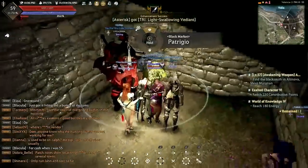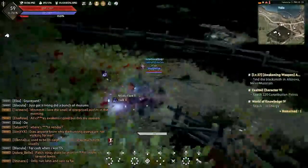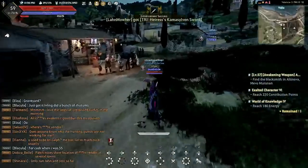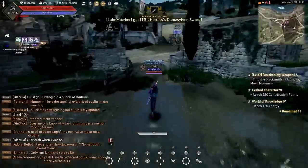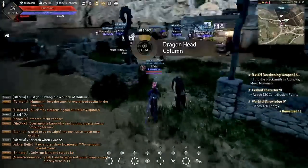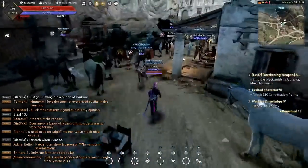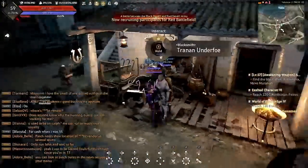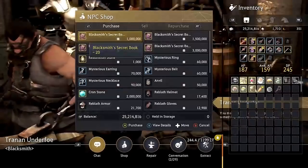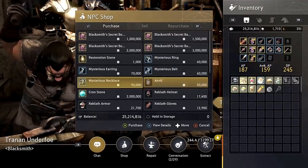Now we're going to go into Mysterious Accessories. Mysterious Accessories are available where the blacksmith is at, and I'm going to walk over there to show you guys. Also, let me know if you guys prefer this method of patch noting or if you prefer seeing the website and reading it off the screen — I'd appreciate the feedback. You can go to shop and you have a chance for a Mysterious Earring, Mysterious Belt, and Mysterious Necklace.